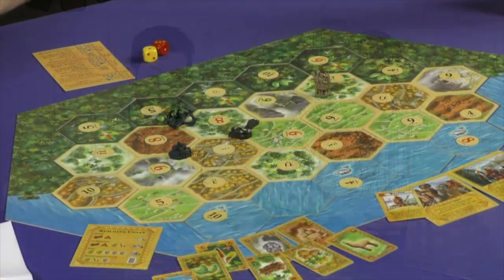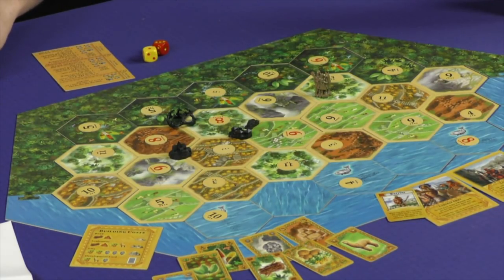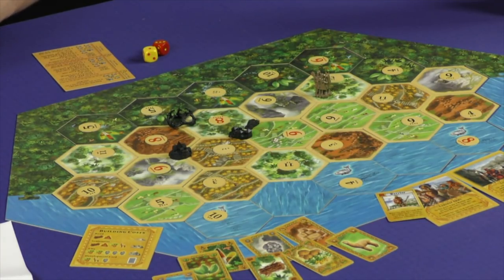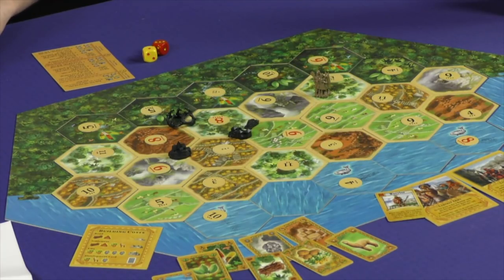That's the gist of this one. There are a few other rule variants. We have new commodities for this game: fish, cocoa, and feathers — those can be traded for other resources. We have your standard Catan resources, and in this case we have potatoes and crops instead of wheat, bricks, and llama instead of sheep.